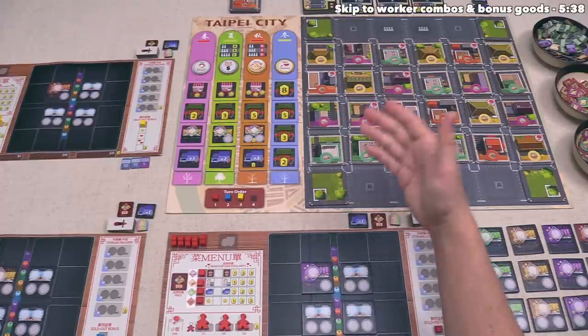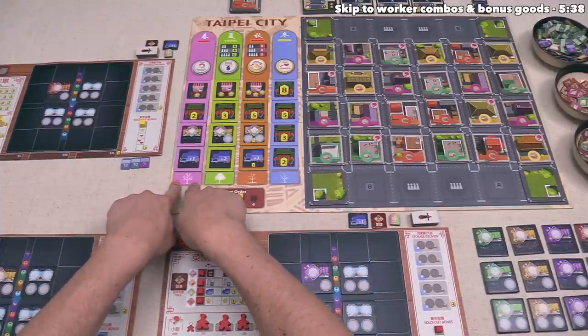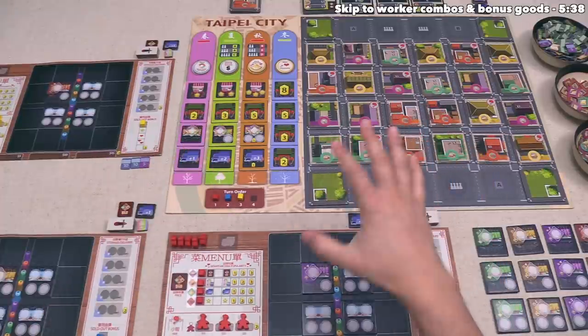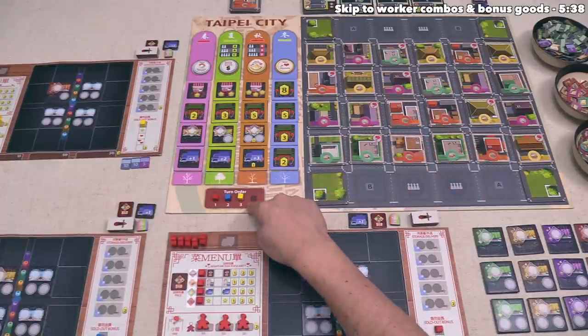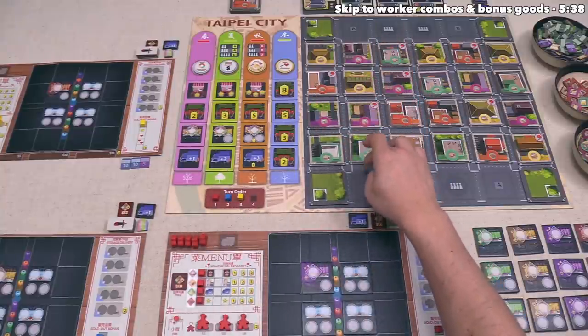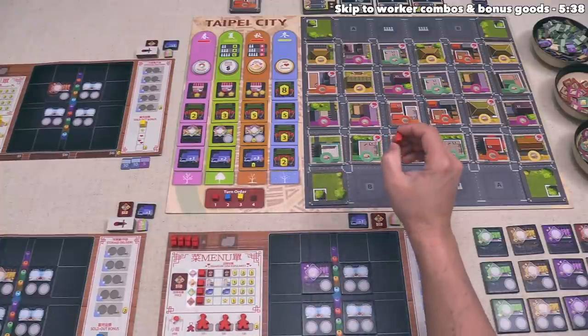For today's tutorial, we are going to play as the red player. We are starting off the spring season, and the first part involves performing a day phase. During the day phase, players will go in this order, placing a single one of their five workers out onto a district that does not currently have any meeples on it. We are currently the starting player, so let's place our first worker out into Taipei City.